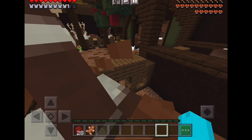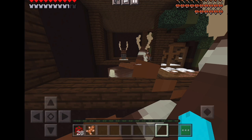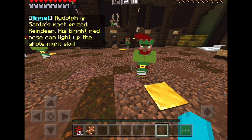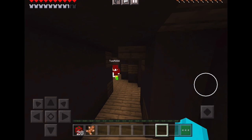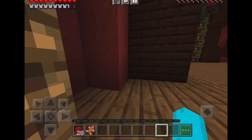Oh, present! Still 28 — right on the one next to me. Oh okay that's fine. 'Rudolph is Santa's most prized reindeer — his bright red nose can light up the whole night sky.' Wow, that's one bright nose! You just look up on Christmas Eve and the whole sky is red. People are probably thinking the world's ending! But it's just Rudolph — don't worry guys, we'll live to see another day.